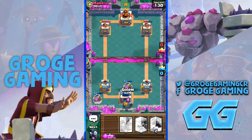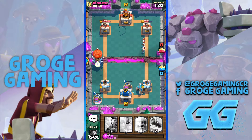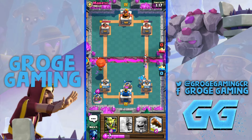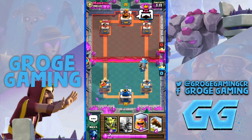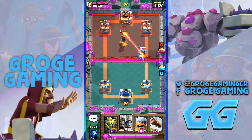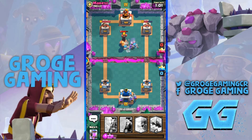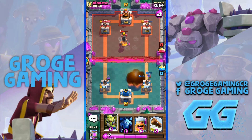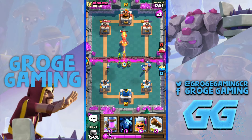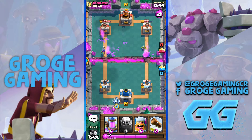This is the lane he's going to want to push down, so we're going with the Golem. He's probably going to have Arrows, but he's just used 8 Elixir and he's only going to get 1 Balloon shot. Well played. He has Fireball and he's already used that. He's playing it pretty smart. I need to be careful of this Balloon though.